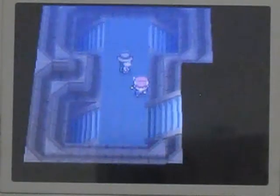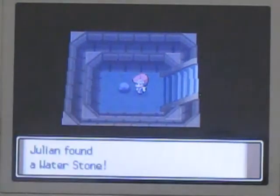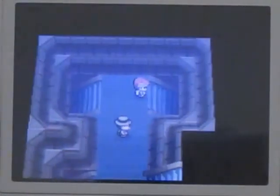The next staircase we have to go into is top right, but I'm going to search these empty ones first. Waterstone - that's not what I'm going to use on my Eevee. It would evolve Eevee into Vaporeon, which is a very good Pokemon - I've used it before - but it's not my favourite. My favourite is what I'm going to evolve it into.